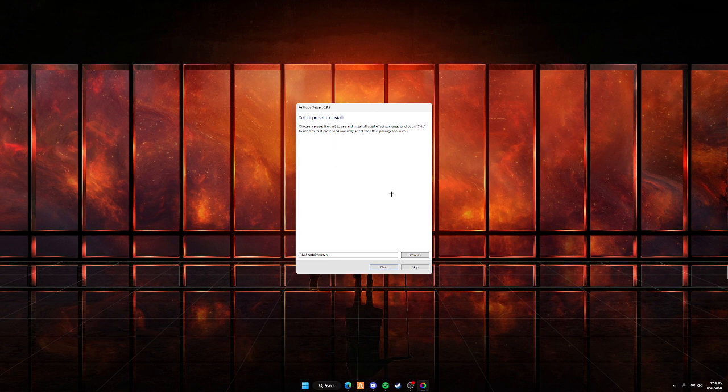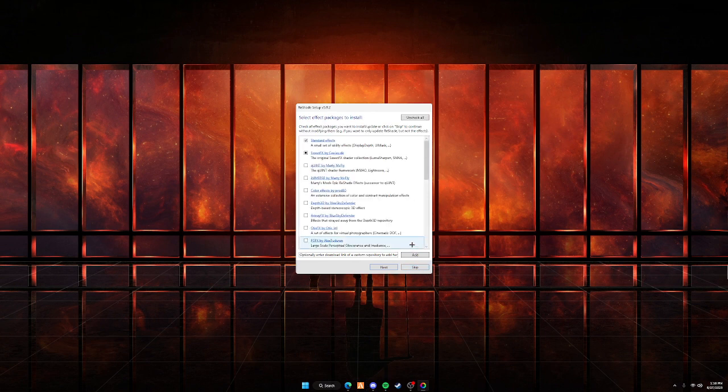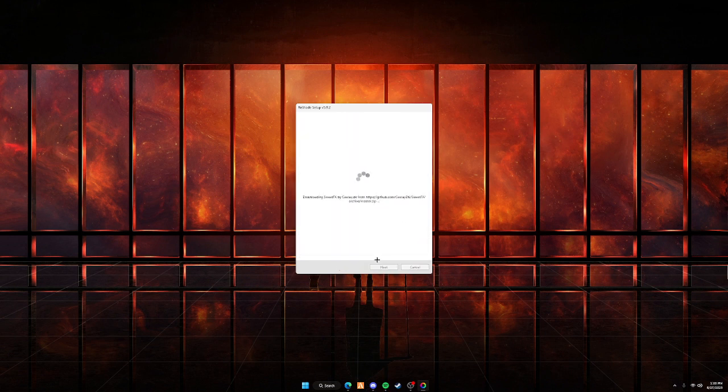Once the shader selection screen pops up, you're not going to choose anything here — just press Skip. After pressing Skip, you'll go through all the shaders you want. To get the best out of Reshade, go up and press Uncheck All, then press Check All. You can optionally go down and uncheck Depth3D by Blue Sky Defender — you don't really need it. Once you have everything checked, press Next, and it will start installing everything into your GTA5 directory. Once done, press Finish.